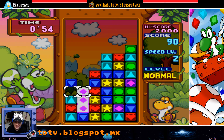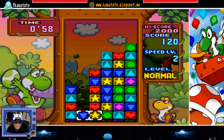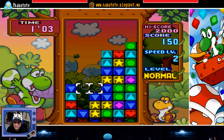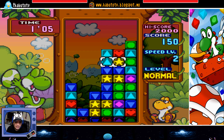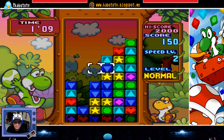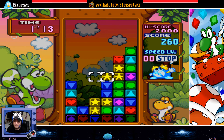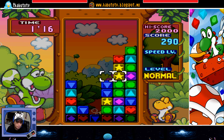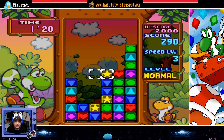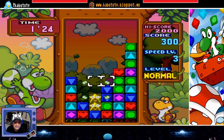Pero bueno, eso es lo que hay en esta entrega de Tetris Attack. Lo que tenemos que hacer es vencer a todos nuestros amigos, ya que supuestamente la historia de este videojuego es que Bowser ha maldecido a todos los personajes de la isla de Yoshi, y tenemos que irlos venciendo a todos uno por uno para enfrentarnos a Bowser y poder ganar el juego, rompiendo la maldición que nos ha dejado Bowser en la isla de Yoshi.